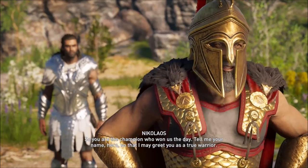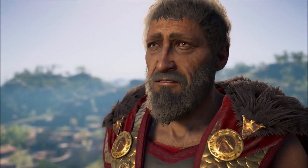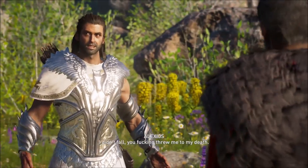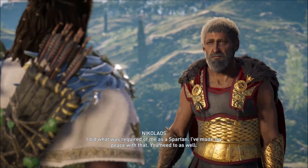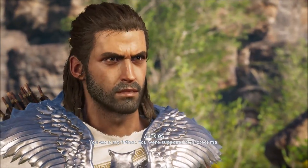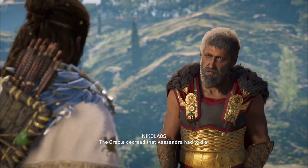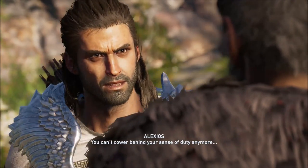So you are the champion who won us today — tell me your name, hero. Here, Pater. It's been a long time. Impossible — I saw you fall. I didn't fall. You threw me to my death! I did what was required of me as a Spartan. I've made my peace with that — you need to as well. You are my father, you are supposed to protect me. You were reckless, you forced my hand. I was protecting my sister because you wouldn't. The Oracle decreed that Cassandra had to die — her word is absolute. Enough!